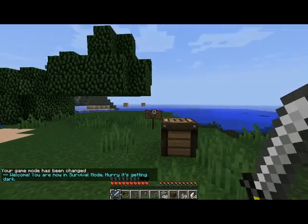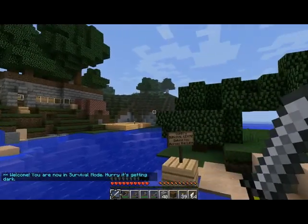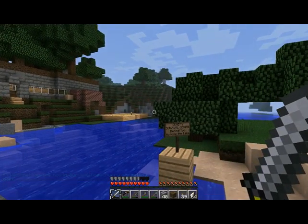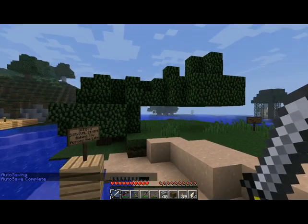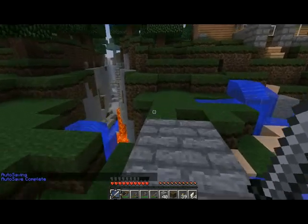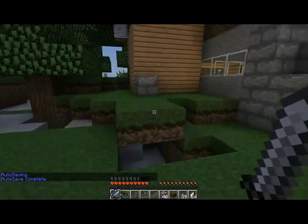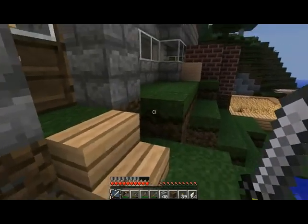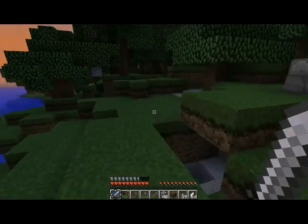So this is our survival world, where there's no creative, no flying. And we're having a bit of fun here, reminding ourselves how to mine for stuff. As you can see, Gumby's got a survival center way over there. With this survival site, it's bringing some interesting changes and new features to the server — locked chests and password-protected doors and things like that, which I will show you in another video.